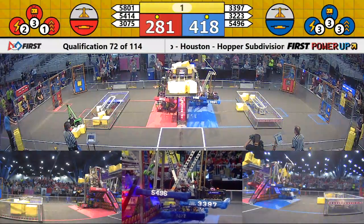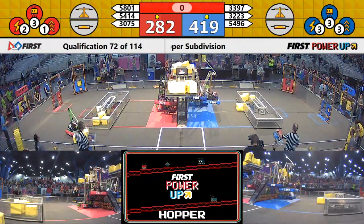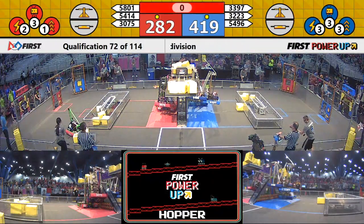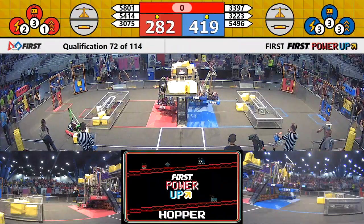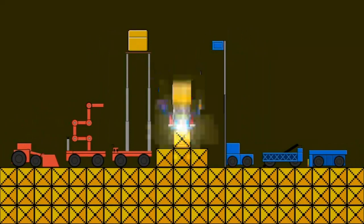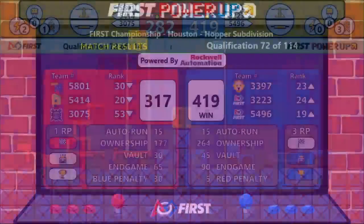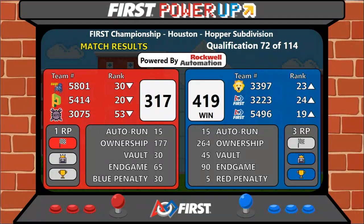Two Red robots trying to go in the air — two seconds, one. Only one got up there. All right, and it is the Blue Alliance taking the match by a score of 419 to 317. Nicely done. They get three ranking points.